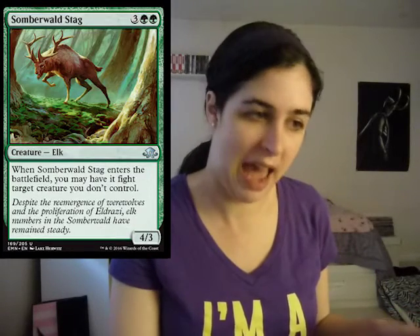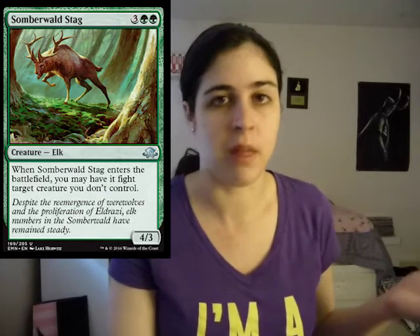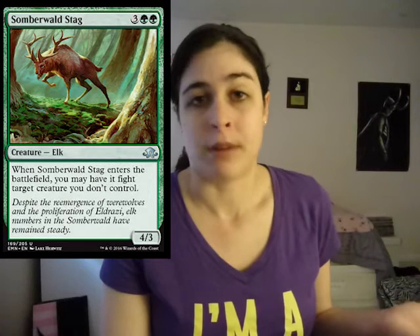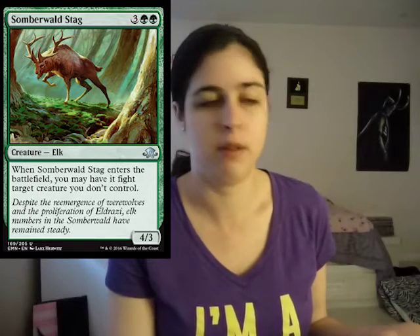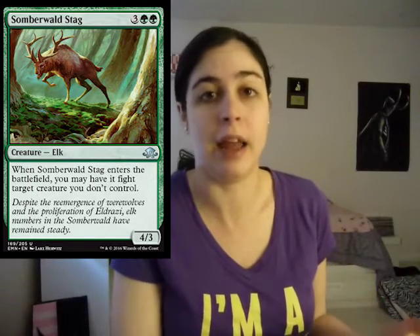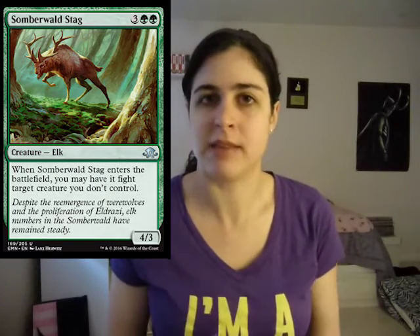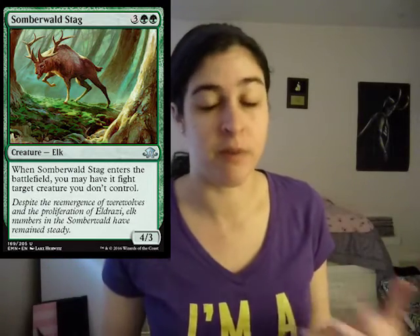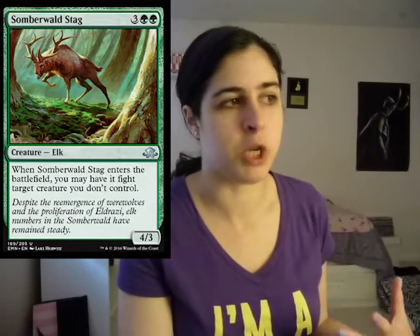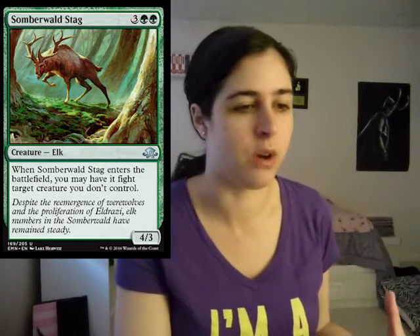Then we have Somberwalled Stag. When it ETBs you get to fight something — sounds good, get to kill something. And after that you're left with a 4/3. Green has a really difficult time removing creatures, so fight is the mechanic that lets green kill creatures. I think this card is really good — it's a removal spell stapled onto a creature, which I really like. Creatures that also act as removal are great. Gonna be a solid draft card.